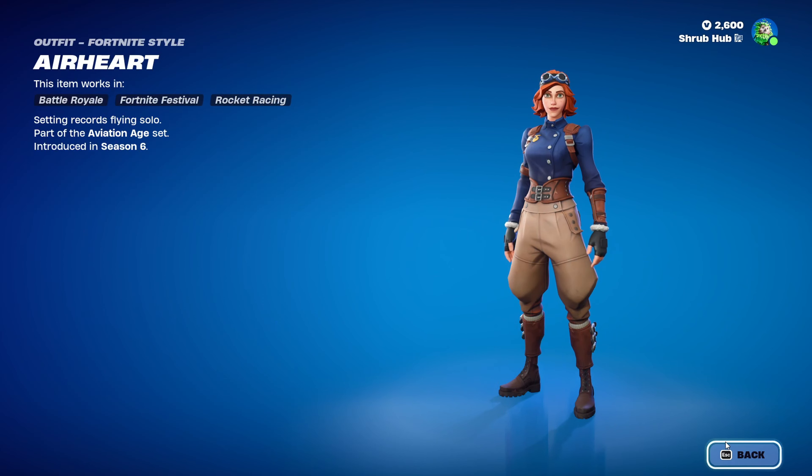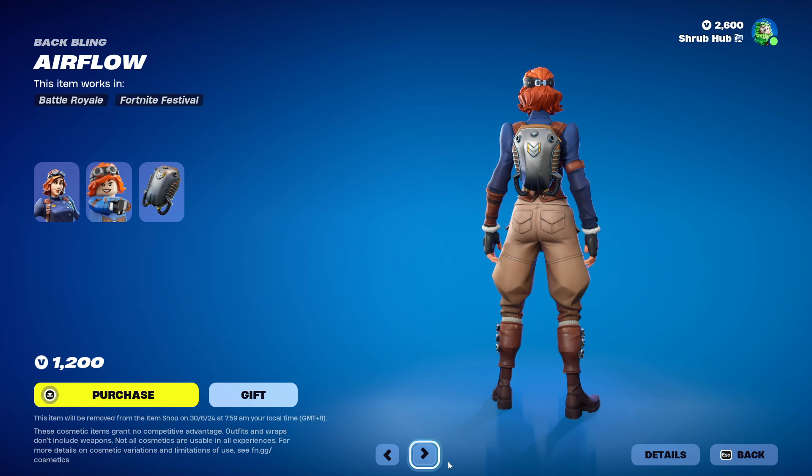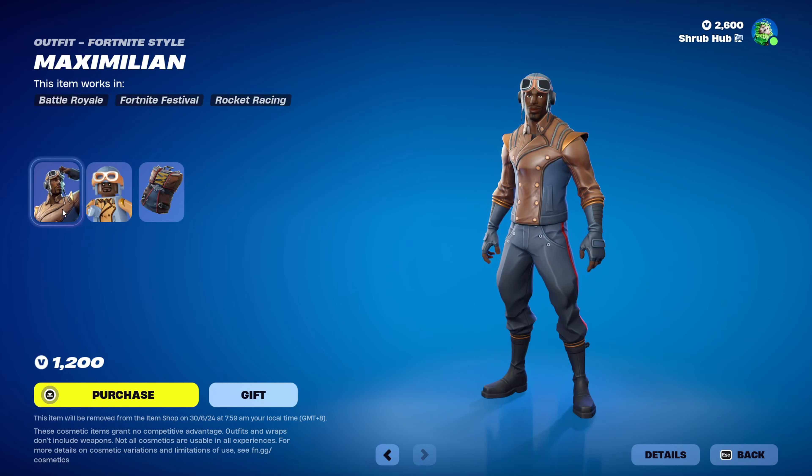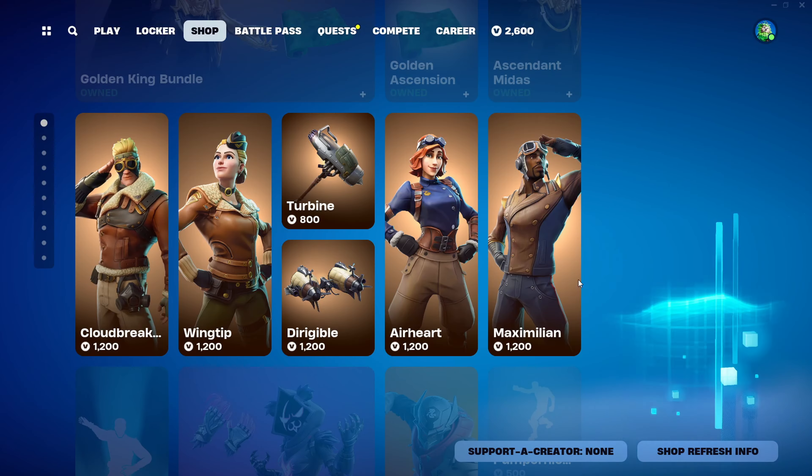Airheart is from Season 6, Season 4. This might have been in a teaser for planes, cannot remember. But this is his own style in terms of the Airflow Back Bling. And then we have Maximilian from the same season. This is his own style in terms of the Para Provisioner Back Bling — Provisioner, sorry.